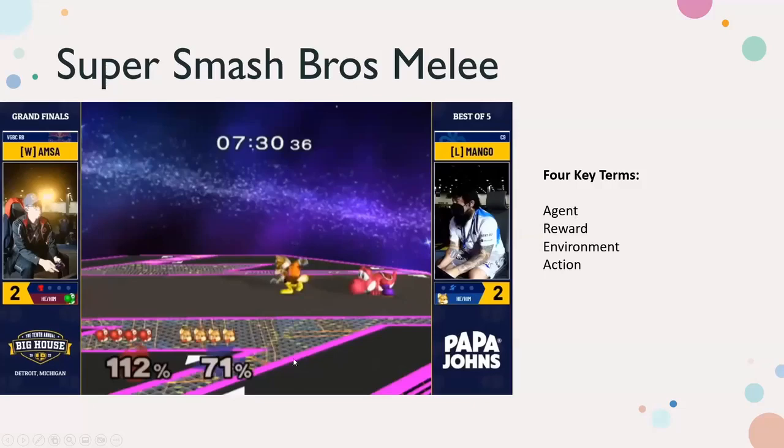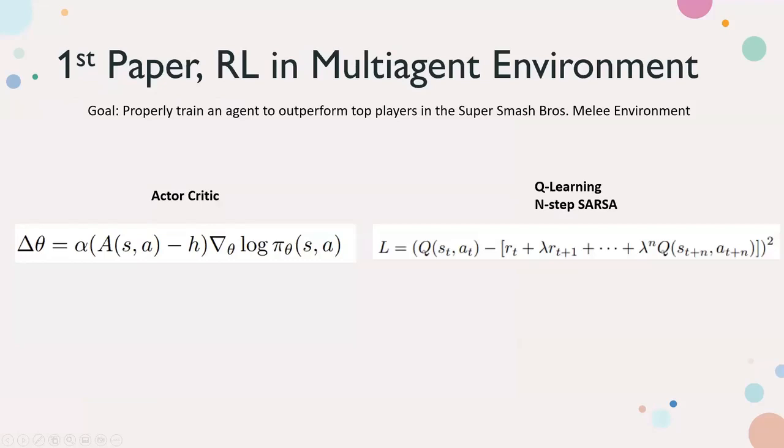For reward, there are negatives and positives. At the bottom you can see four stock icons — those are your lives. Your goal is to hit your opponent off into the blast zones to kill them, taking all four of their stocks. Every time you take a stock, that should be a large reward; every time you lose a stock, a large negative reward. Giving percent — which is basically how far you knock someone back — should be a small reward, and taking percent a small negative. The environment is the level, and we treat the opposing agent as part of the environment.